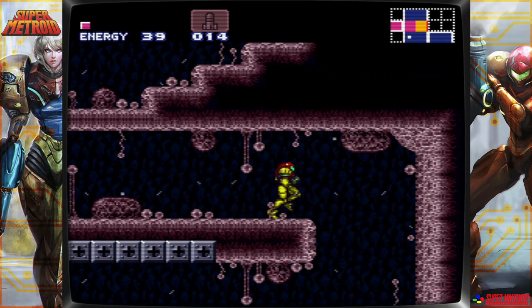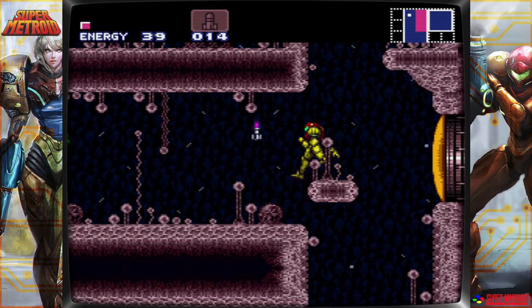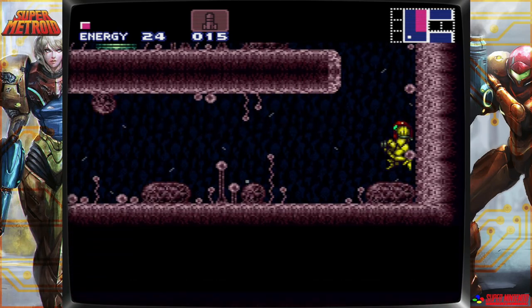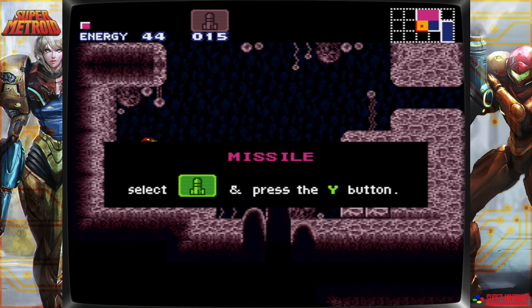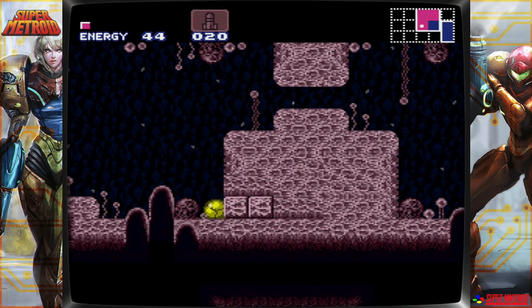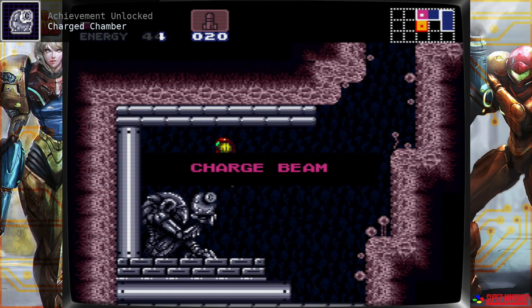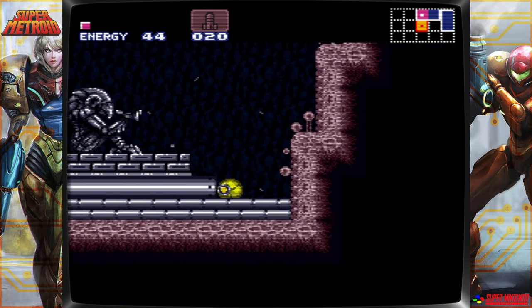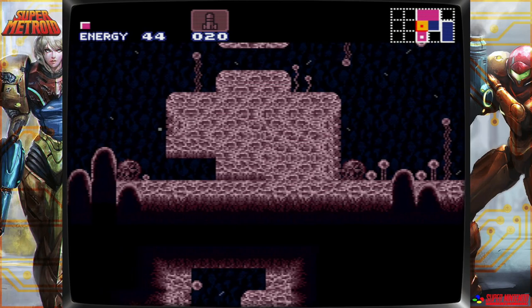Before I fight Spore Spawn, I'm actually going to go down here and grab a couple of things. There's a Missile Expansion here. And then if you bomb these obvious blocks, you can come down and we'll be getting the Charge Beam — and another achievement; I think we're up to six. And if you bomb that with a Power Bomb, there's even more hidden back there, which we can't access yet.